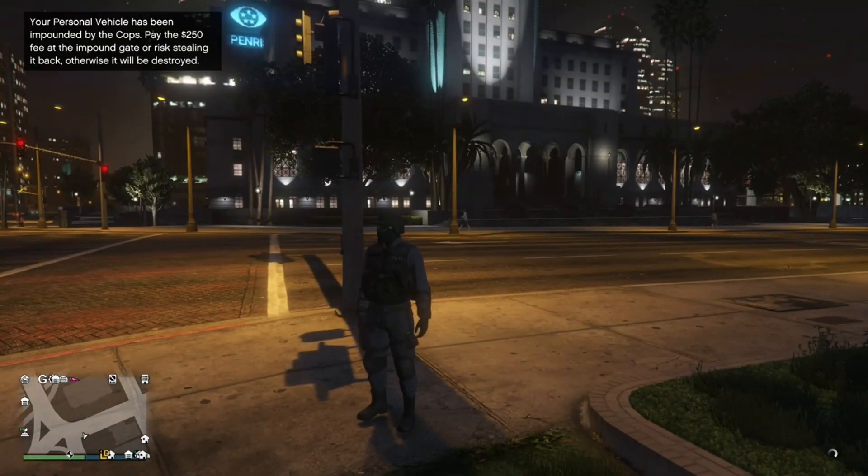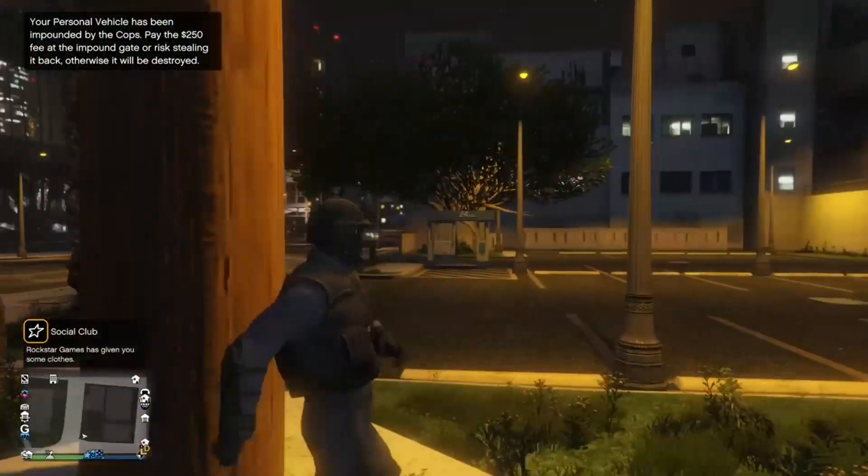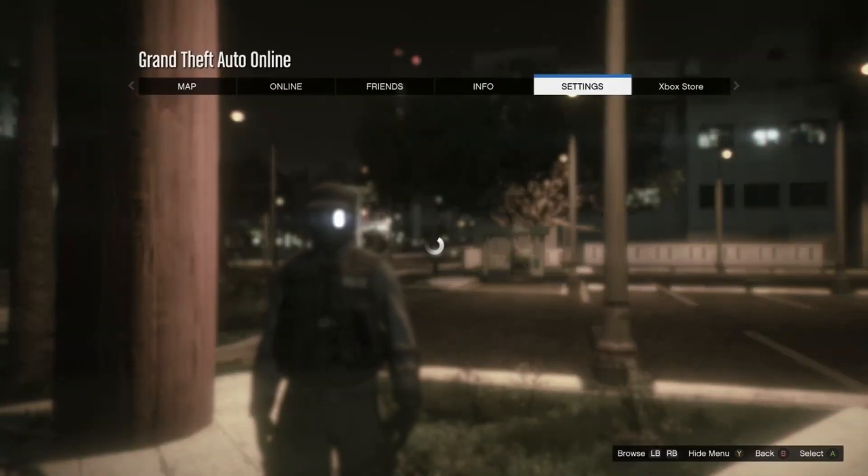What's up everybody, today I'm going to be showing you how to get a white modded tryhard outfit from the transfer glitch. This is a pretty cool outfit — it's got the white joggers, it's got technical and all that.